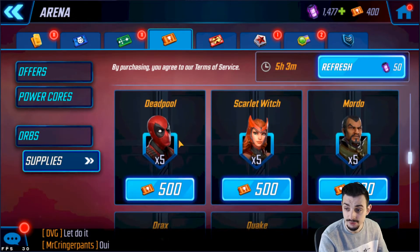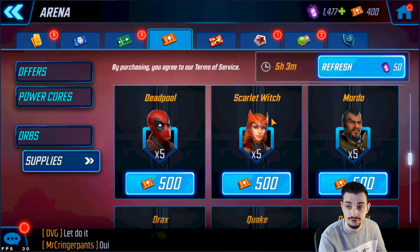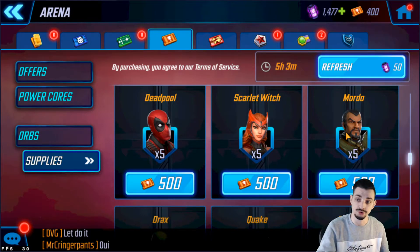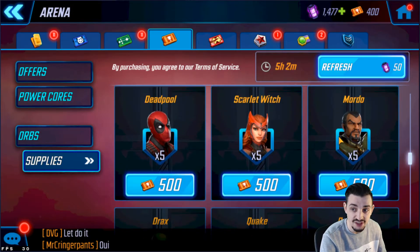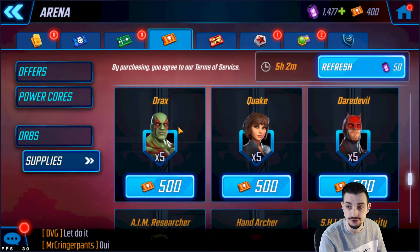Deadpool is nice for X-Force and also unlocks Doc Ock. A full X-Force team at five stars, of which you can use Skull in the Supernatural team as well. Mordo is a Mystic Villain controller so you need him for Phoenix — you don't specifically need him because there are seven Mystic Villain controllers now since Doom is also one. Phoenix is a six-star unlock.